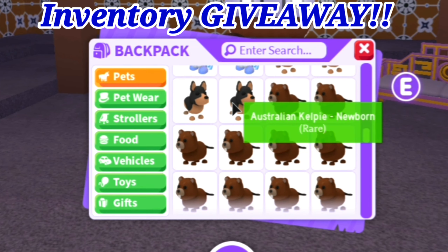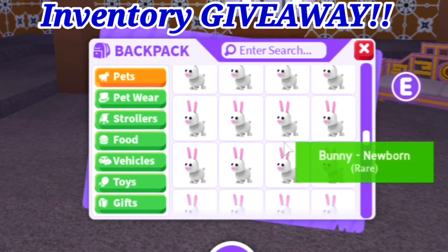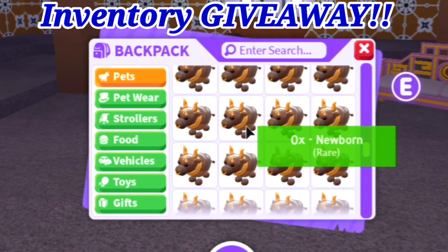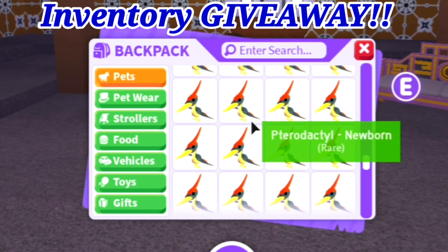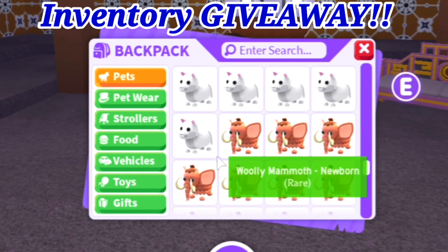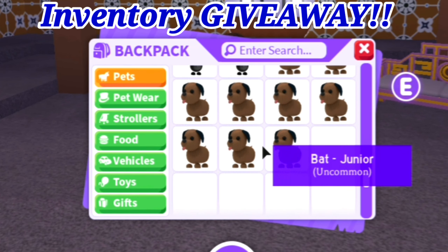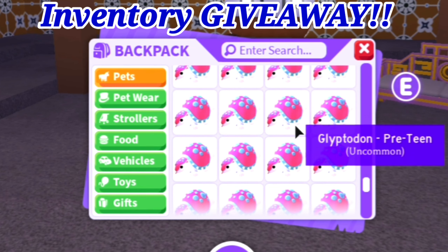I've got two frogs, three ghost bunnies, ginger cat, horse. I've got koalas, lunar oxes, pandas, penguins, red pandas, cybertooth, shiba inu, sloth, a toucan, a starfish, a yeti, austral kelp, a beaver, bunnies, dino thesauruses.